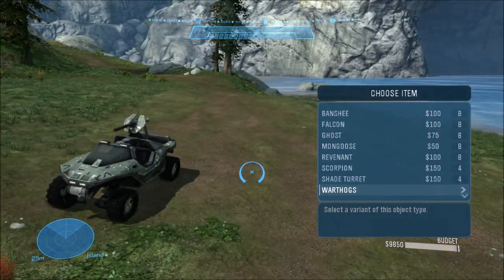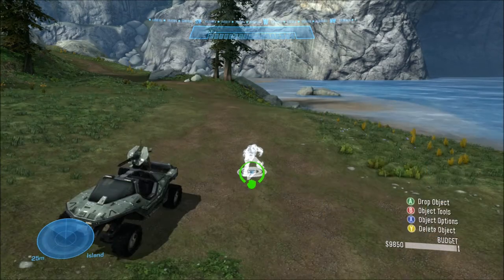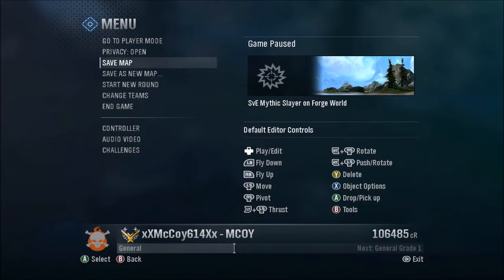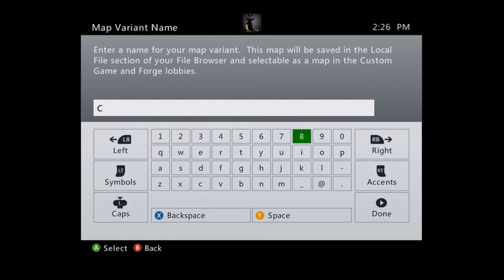I might as well place an initial spawn point so that when we come back in here during the custom game we can see it. And save this new map — we're gonna save this as Civilian Warthog.